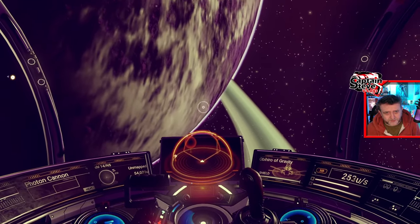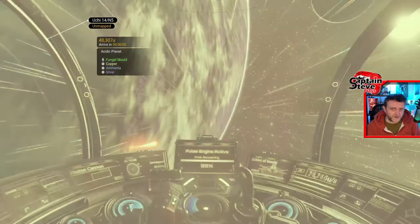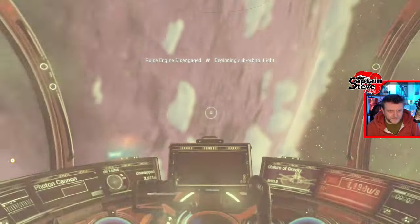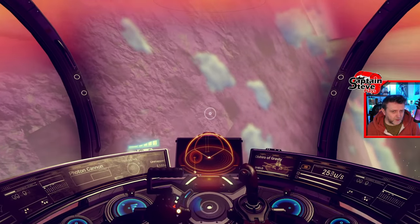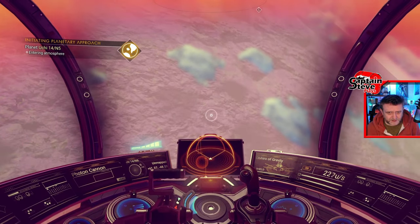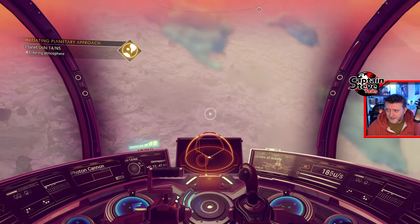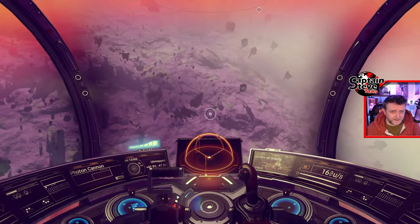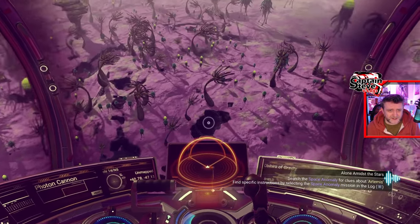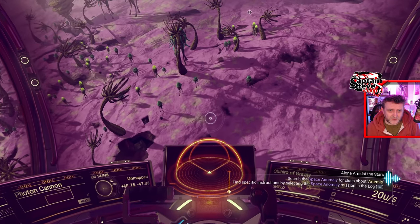We land on this beautiful marble — very purple, isn't it. Okay, let's fly on down. It's a fungal mold world, remember that. I don't know whether I've ever seen a purple fungal mold world from space. Let's fly on down and have a little gander at this beauty, because within modded play you don't really know what you're going to get, or at least I don't yet. I haven't seen any patterns as yet.